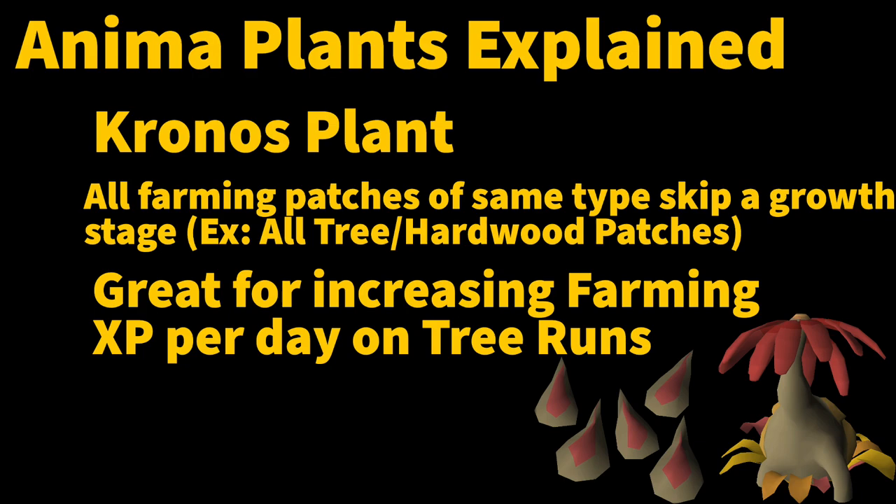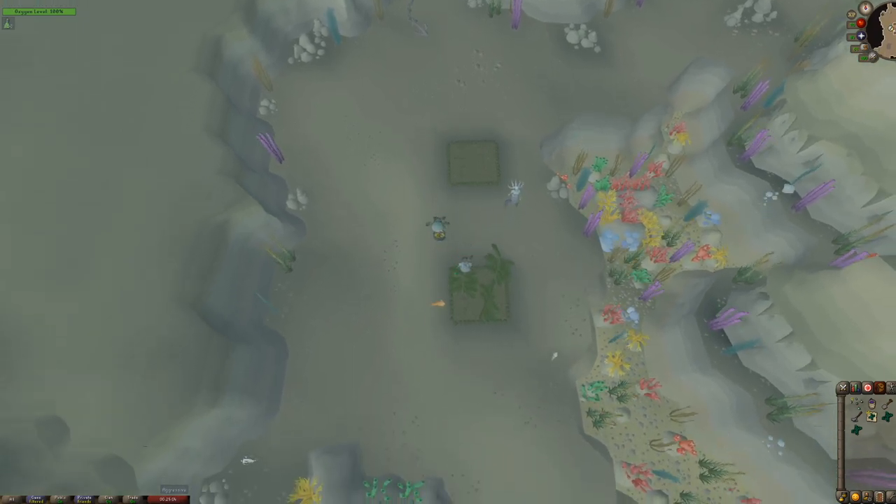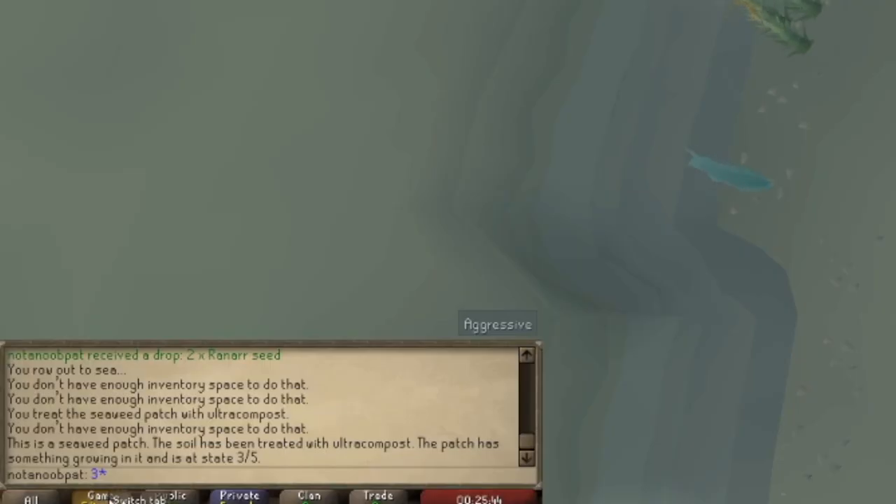While this may not sound like much, over a two-week period you could end up getting two to three more fruit tree runs than you expected, which leads to a much higher average XP per day. Now, the effect is decently hard to capture on camera, but here you can see it occur with the seaweed patch. I plant the seaweed in the top patch and while I'm harvesting the bottom patch, the seaweed grows two stages in less than a minute. As you can see here, right after planting it is already on stage three when I check it.